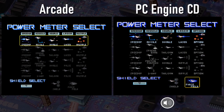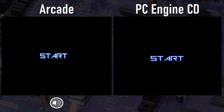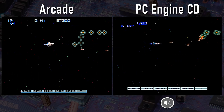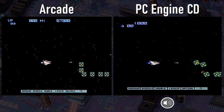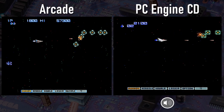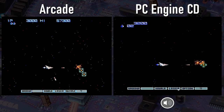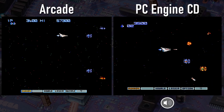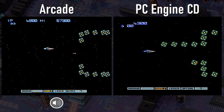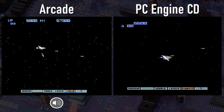We are underway on Gradius 2. The select screen for the weapons is pretty similar, and there's a little bit of a gap between when you select your weapon and when the actual game starts on the PC Engine CD version. Right off the bat, we can notice a few things: there's a lot more stars in the arcade version, everything is a lot thinner, the playfield is larger in the arcade, and the power-up meter is lower at the very bottom in the arcade versus noticeably higher up in the PC Engine port.